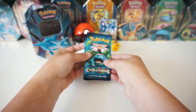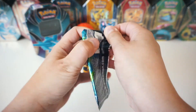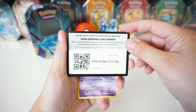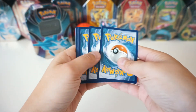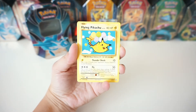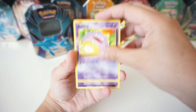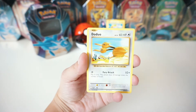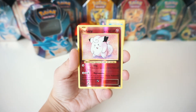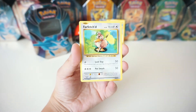All right noobs, we're on to my favorite set — Evolutions. We're gonna leave Charizard for last. Let's go, let's see what we can pull. Here is the code card. We've got a Haunter, a flying Pikachu — that is a secret rare, we're gonna throw that in the back. We've got a Koffing, a Nidoran, a Ponyta, a Doduo, a Staryu.